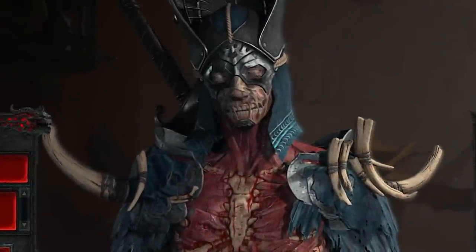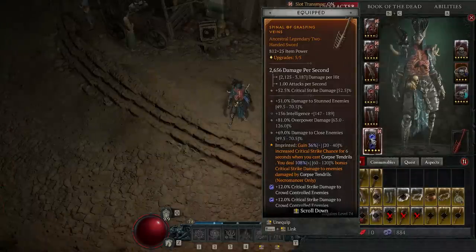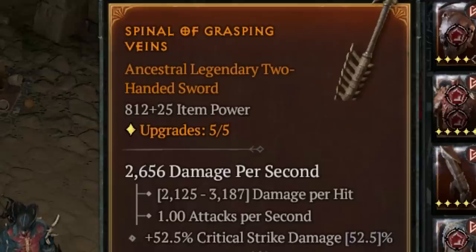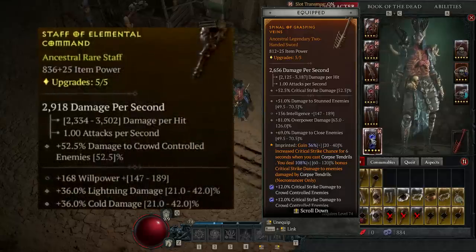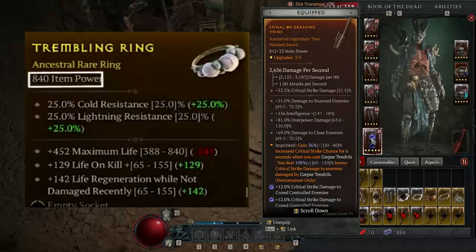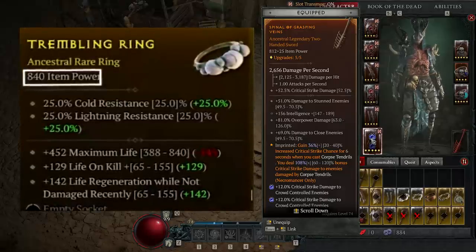Hello and welcome back to Rage Gaming. My name is Ollo and it's time to talk power level. The highest item power I have is 812 on my two-handed sword. It seems like there's a soft cap around 810 plus where it gets really hard to get a higher power level. But there's a way to overcome that, because items that are 840 and above do exist — outrageously strong if saved for a weapon to massively impact your DPS.